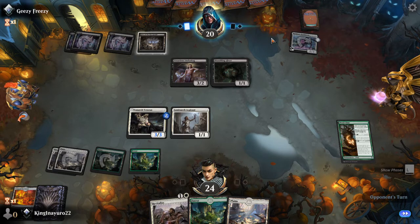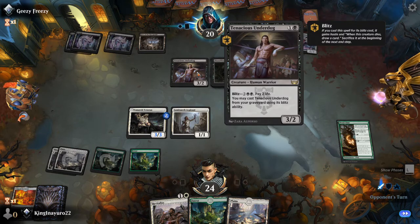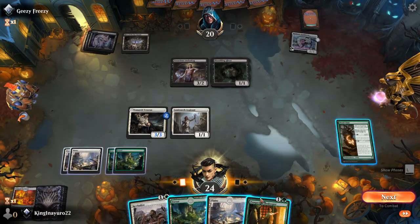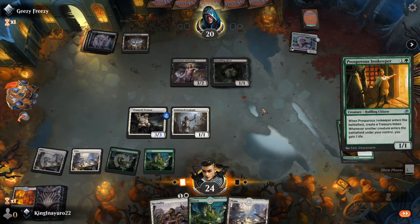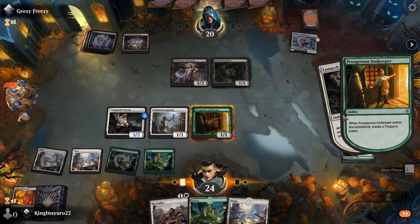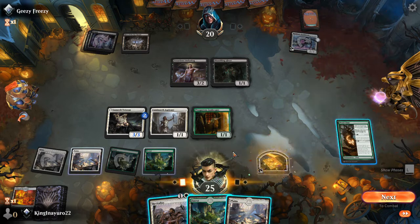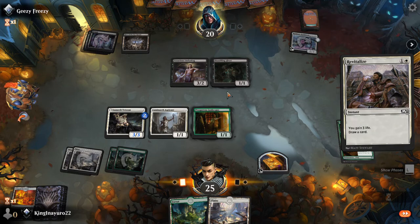I didn't swing because he could have blocked with that on my turn. He's playing mono black artifacts crew from the way it looks. So we're gonna cast this, draw a card, gain three life.